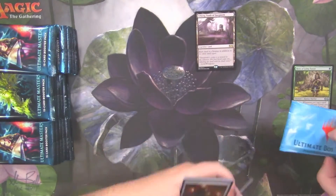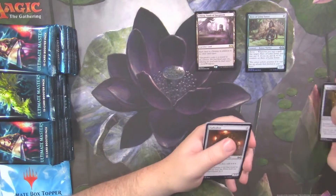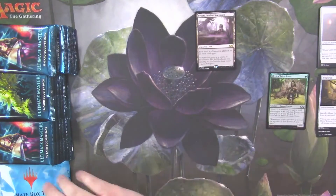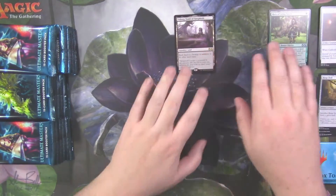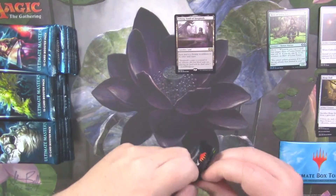I normally stack my commons and uncommons over on this side. So we'll have foils here, rares, mythics, that good stuff. Let's get right into things.